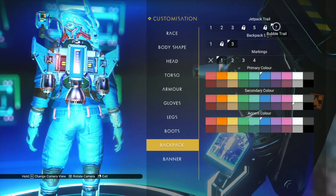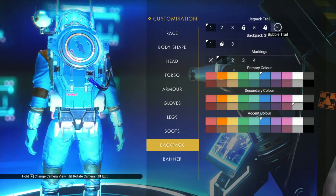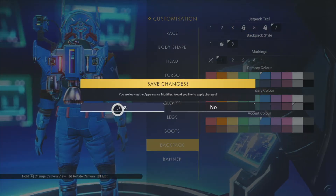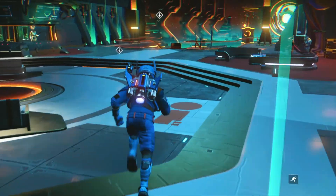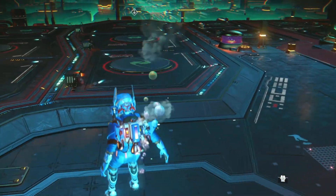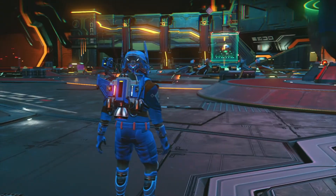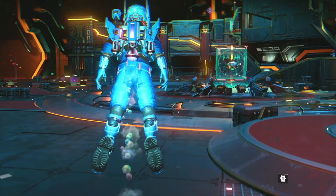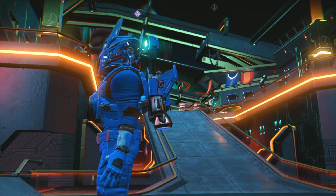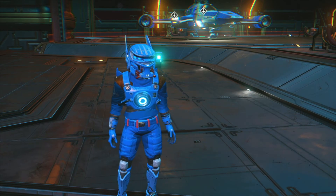It doesn't look all that great on this one, or that one either. There we go. So now I have successfully installed the bubble. Look at that! It would be nice if we could mix those together — maybe have the red bubble or the purple bubbles. So that's all you got to do. Once you get that, go up to the appearance modifier and that's where you install it. Hope you found this helpful and have a great one.